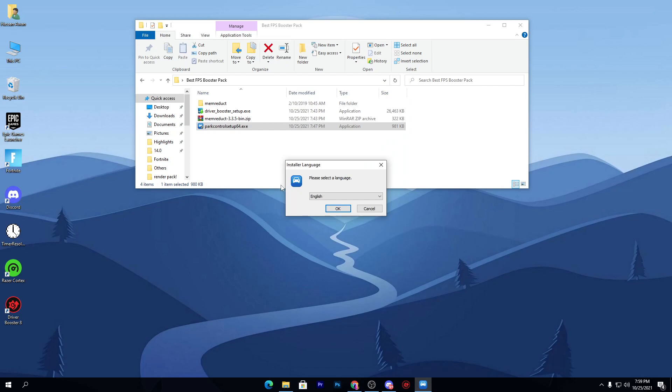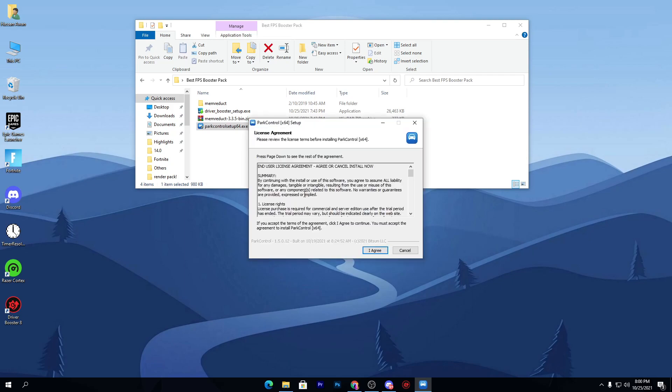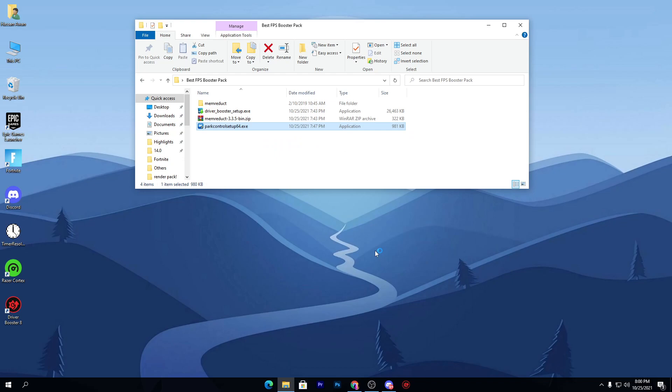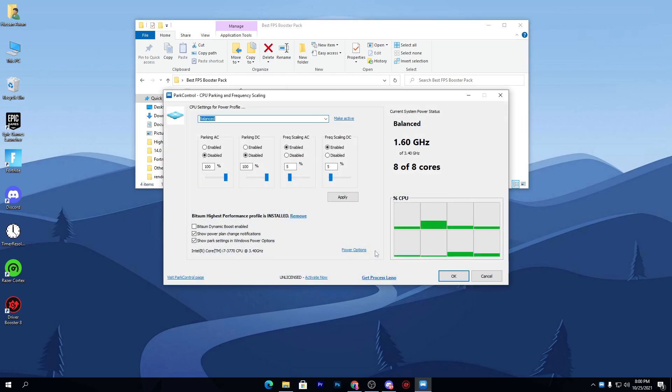I want to be clear — I have installed a fresh variant of Windows 10 and have not applied any other tweaks on my PC right now, so I'm showing you how to use this program for the first time. Simply click the 'I Agree' button and install the software on your PC.